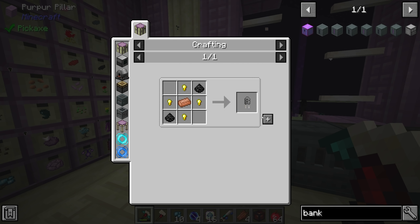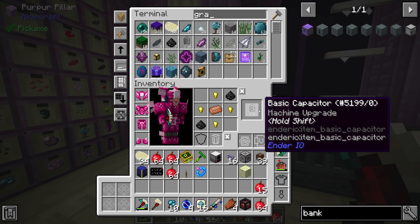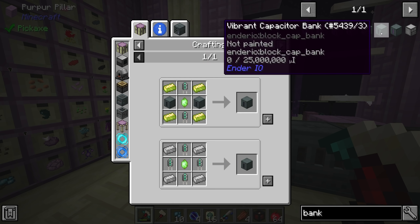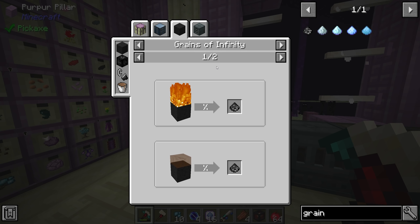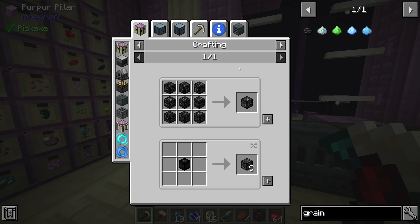If we're going to make a vibrant capacitor bank, the first tier can only accept 1,000 RF per tick, and the second one can accept 5,000. We're only producing 4,096 RF per tick, so we could get away with the first tier for now, but a little future-proofing would be nice. So getting the vibrant capacitor bank is probably a good idea. At that point, we could connect up the diesel generator and the nether star generator for power.